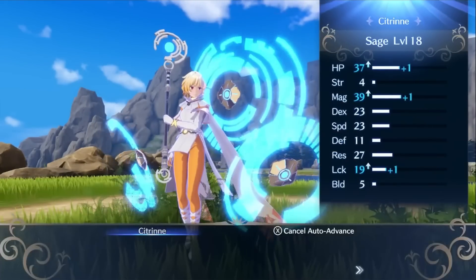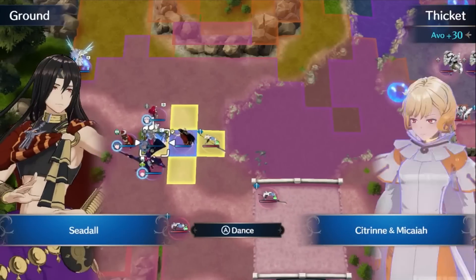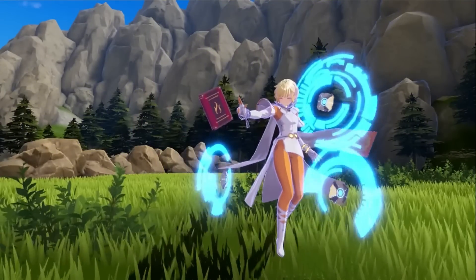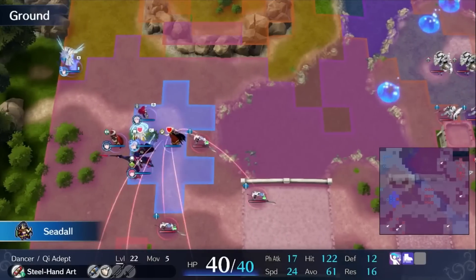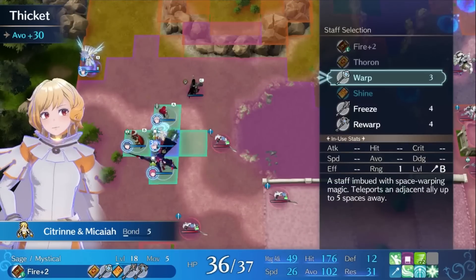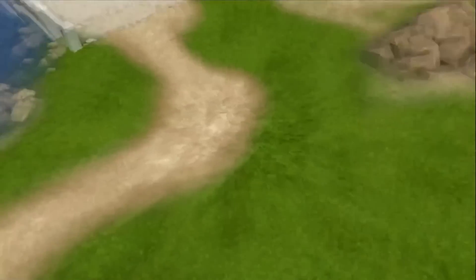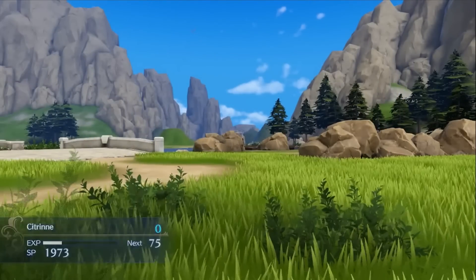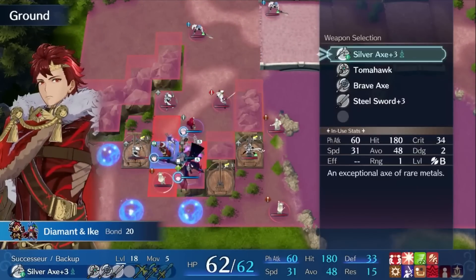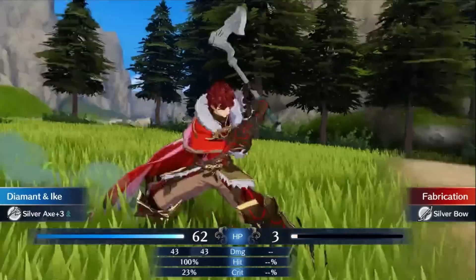Rewarp in particular with Micaiah can do absolutely crazy things since you could use a dancer to allow yourself to rewarp again, covering a crazy amount of space in a single turn. This could help a lot if you're trying to approach ballistas or get to bosses without taking too much damage. Check it out on Leaf Map — a lot of people consider this one of the toughest maps in the game because of the ballistas and approaching enemies. On turn 2 you can easily get to the ballistas: warp on one turn, then warp again using rewarp after dancing your warper, approaching the ballistas with essentially 10 range.